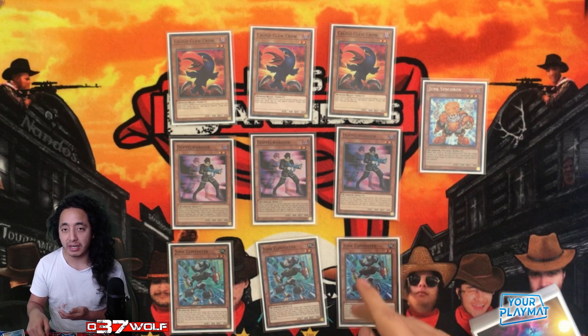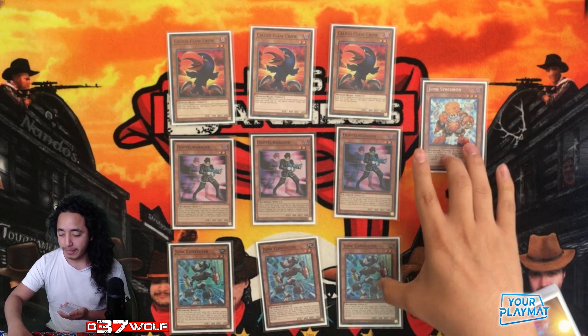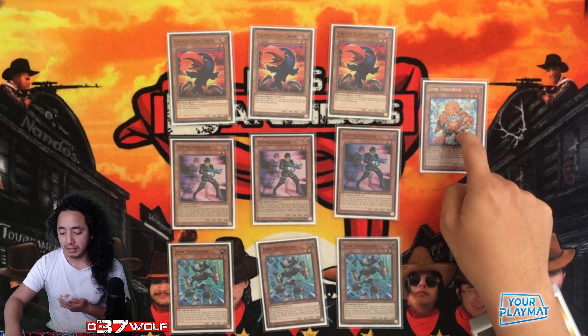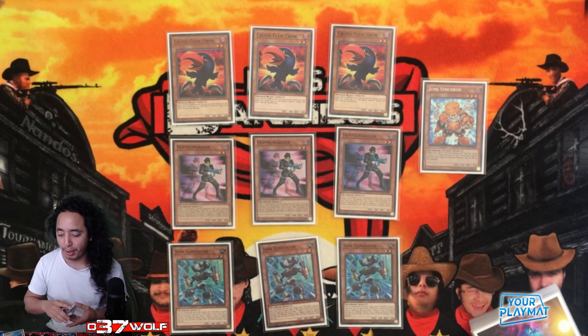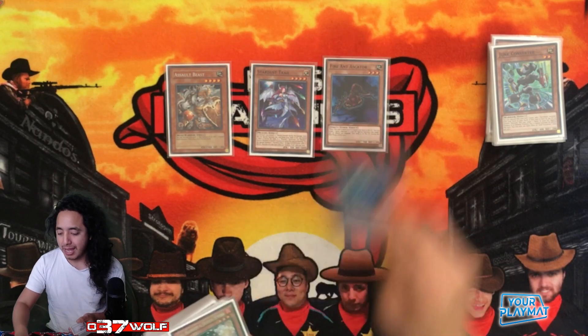If you revive him, you have the Accel play to do the Herald before the Speeder play. If they Ash a Speeder then you have Crystalline regardless. But if they don't want to be in that situation, they just value Caligo — but then if that happens you go Specialist, make Speeder anyway. It punishes them for doing the right play, which makes it really obscure.